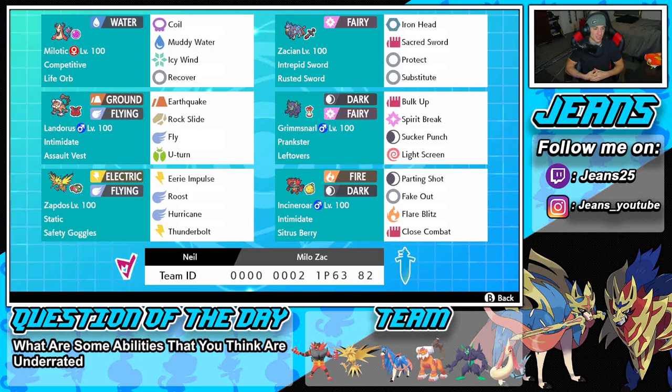Middle left is Landorus with Intimidate and Assault Vest — EQ, Rock Slide, Fly, U-Turn, nothing too special. Right next to him is Grimmsnarl as a support mon with Prankster and Leftovers, so we get HP at the end of every turn. We got Bulk Up to boost Attack and Defense at the same time, Spirit Break for STAB and special attack drops, Sucker Punch for priority, and Light Screen to soak up special attacking shots.